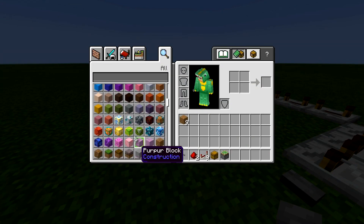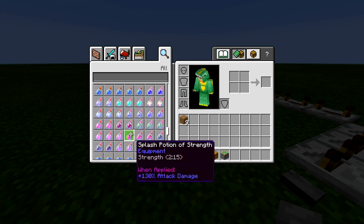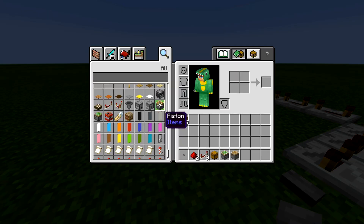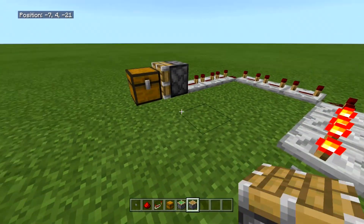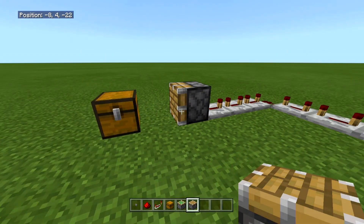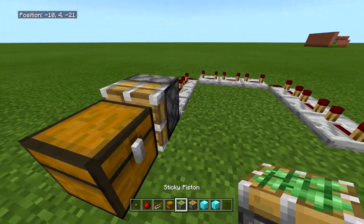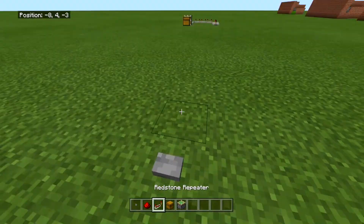I'll show you what I mean — if we get a regular piston out and place it instead of the sticky piston, when you push the button you will need to destroy the chest every time you do this glitch. So it's easier to use a sticky piston. As you can see, with the regular piston you need to destroy and replace the chest each time, but the sticky piston handles that automatically.